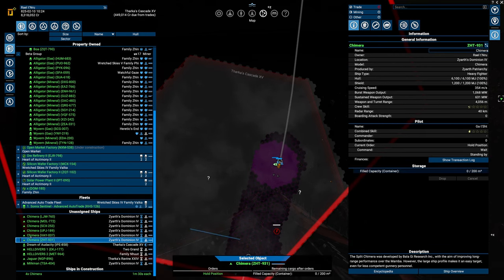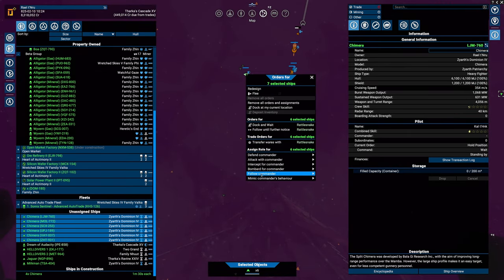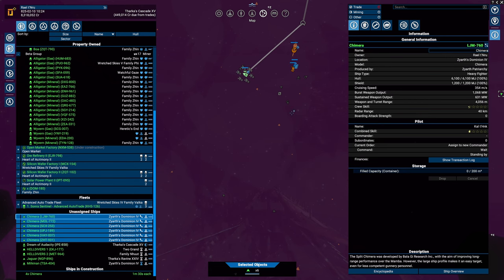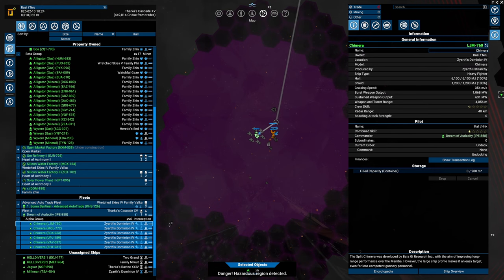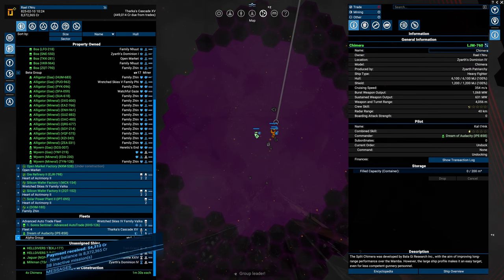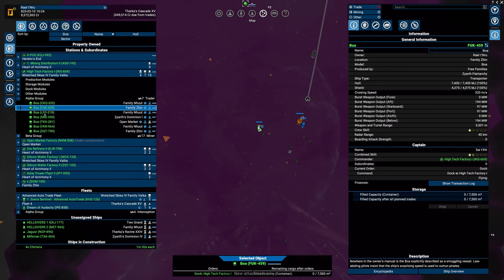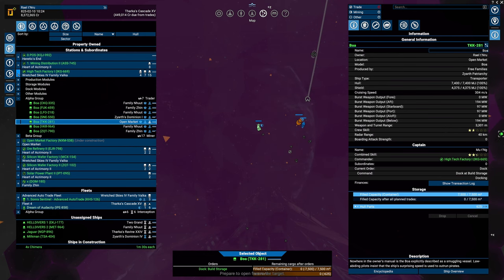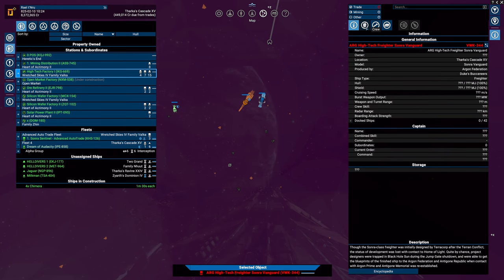Get four more Chimeras. I want these guys on intercept for the commander — I hope it will target small ships and not the large ships. This can close. This is selling, I'm hoping.